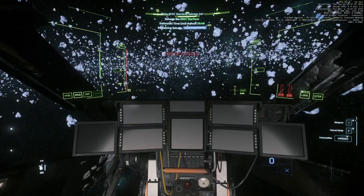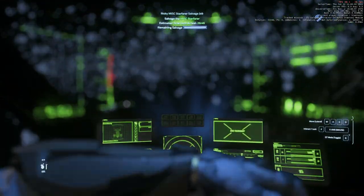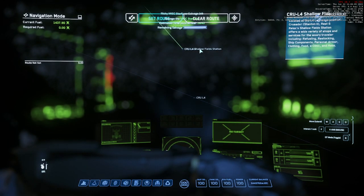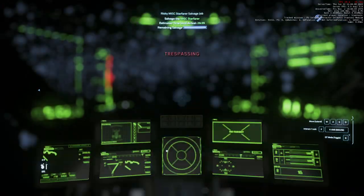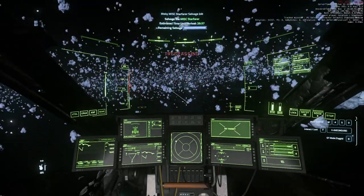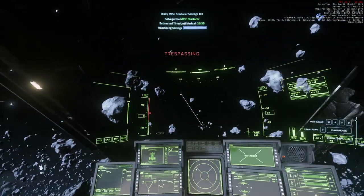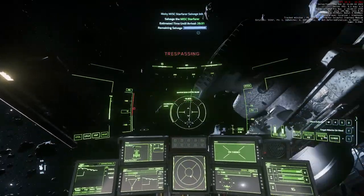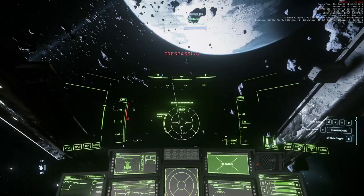We're going to head back to CRuL4, go to the Shadow Field Station, set our route to that. I did buy the Cutlass Black for this and also upgraded the quantum drive — it just makes traveling a lot quicker.